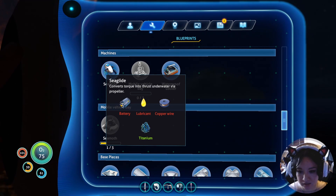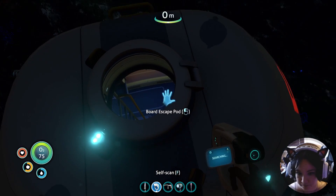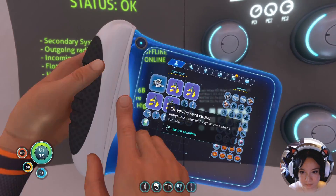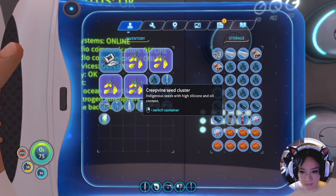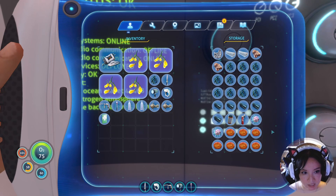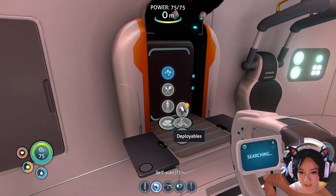Sea glide — converts torque into thrust underwater via propeller. Battery, lubricant, copper wire, titanium. I know I've got plenty of titanium at this point. I do believe... I have a power cell. I think we can use these to make lubricant? Yes? No? Maybe?